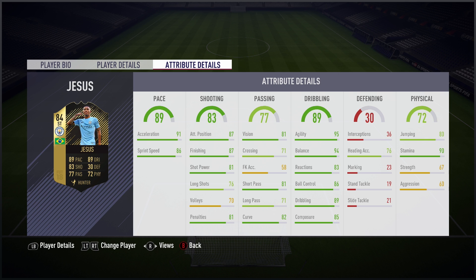As you can see, the stats of Gabriel Jesus are amazing. For a first InForm on this game, an 84-rated, they are outstanding — from the 91 acceleration, the 86 sprint speed, to the 95 agility and 94 balance, outstanding stats. The only kind of downside is possibly those long shots, which doesn't seem to matter, and the strength and aggression.